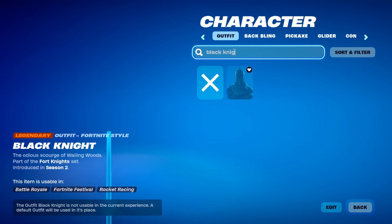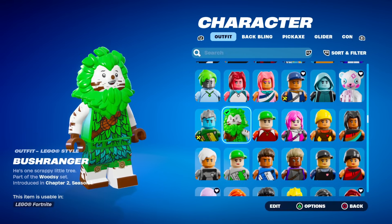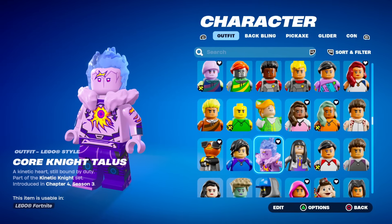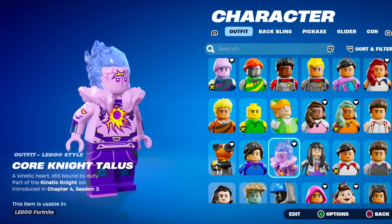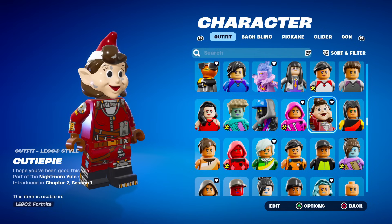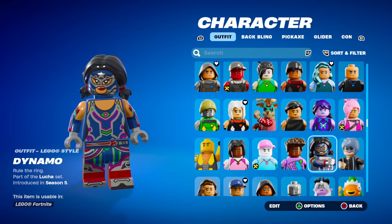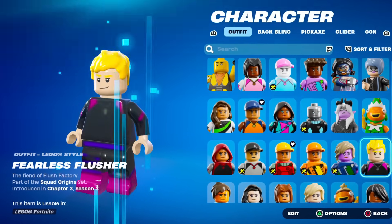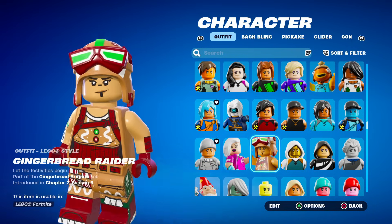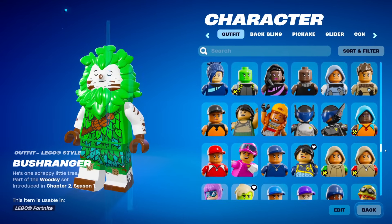If I type in Black Knight — yeah, they didn't give him a LEGO version. Why did they not? Here's the Bush Ranger though. Chromium. Cipher. The Core Knight — this one is so detailed, I like this one a lot. The Fishy. Cutie Pie is pretty clean. Dolph as well — not bad at all. Dynamo — this one is actually pretty detailed. The Christmas Fish Stick. The original Fish Stick. Focus — another popular skin. The Gingerbread Renegade Raider — there are just so many cool ones.